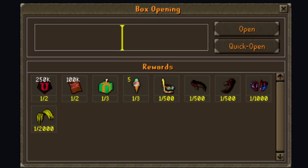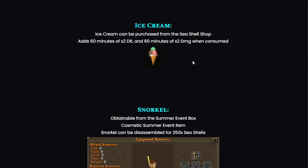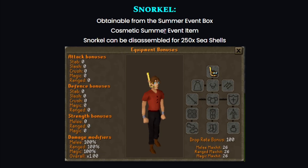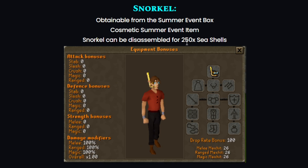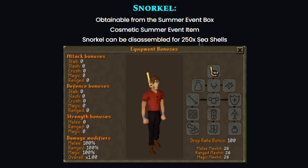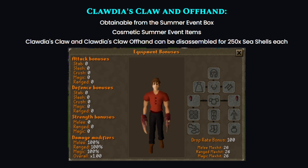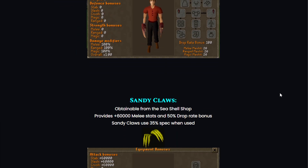The ice cream item can be purchased from the seashell shop as well — it adds 60 minutes of x2 drop rate and 60 minutes of x2 damage when consumed. There's also a nice-looking snorkel obtainable from the summer event box, which is a cosmetic and can be disassembled for 250 seashells. Another summer event cosmetic item is also obtainable from the box and can similarly be disassembled for 250 seashells.